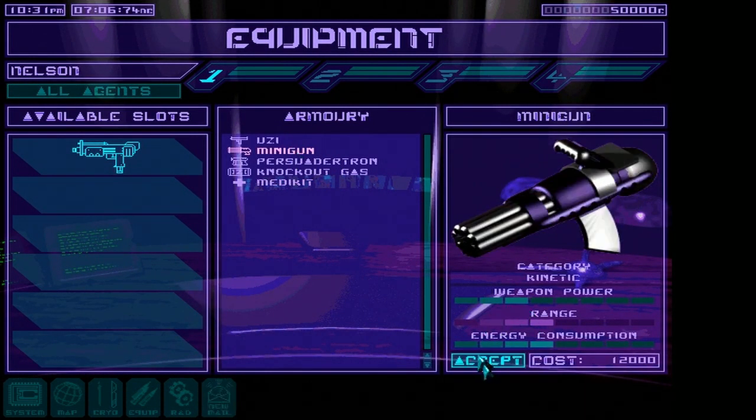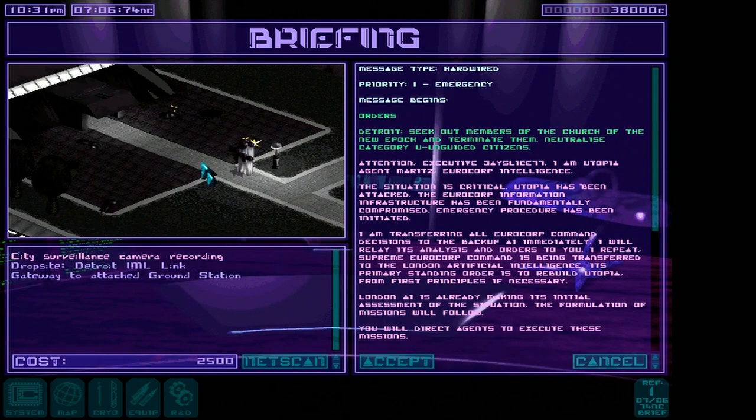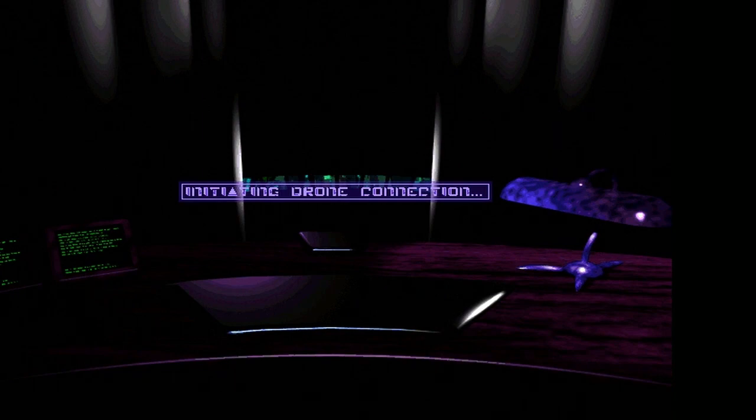I'm gonna buy a minigun though. Oh yeah, minigun! Alright. 'Seek out members of the Church of the New Epoch and terminate them.' I don't need all the backstory — you just tell me to kill some people belonging to a specific church and I'm down. Church of the New Epoch — I bet they're cultists. What does Net Scan do? 2,500 — let's try it. This doesn't help me; I just wasted $2,500 for a map. We're going to Old Detroit, site of the Church of the New Epoch.